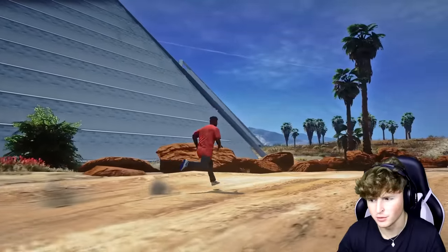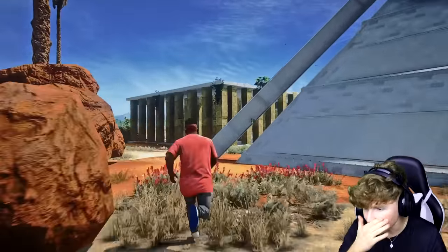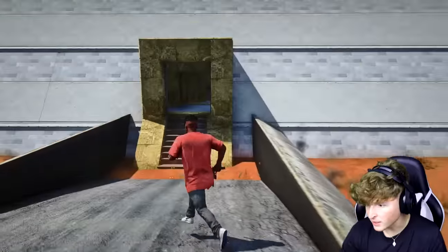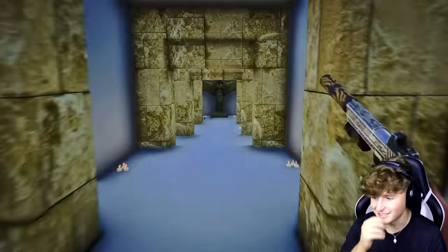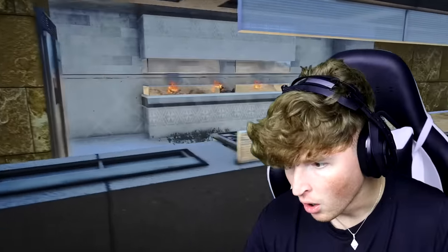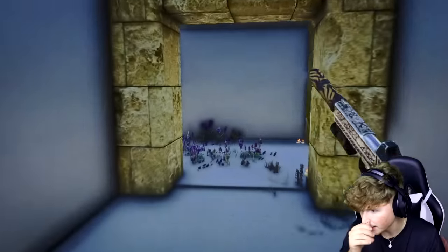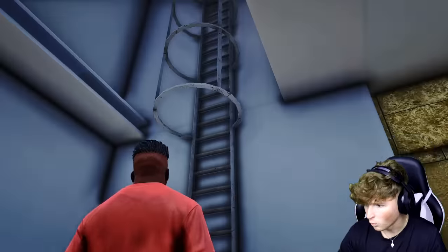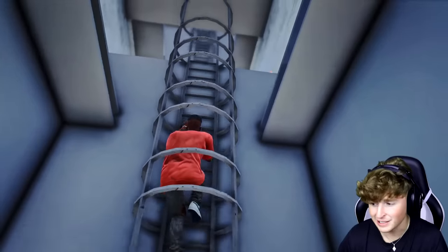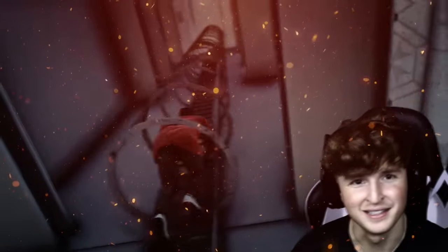Wait, there's only one pyramid — hold up, is there two? There is two! Let's go inside — hopefully there's a door. What is this? It added all this extra stuff! There is a door — I drew this, no way! Look at the interior — look at all the candles! Is this a kitchen? This is seriously the coolest thing ever. What else do we got? I can go up a level?!